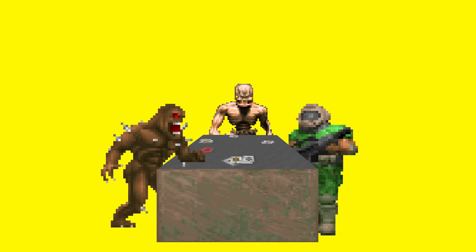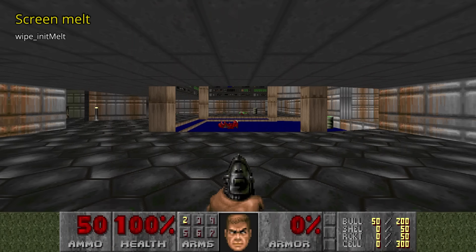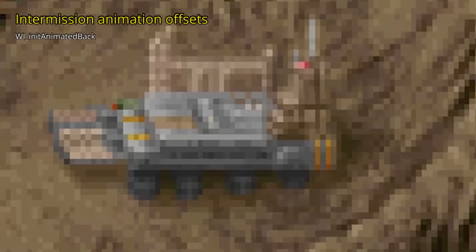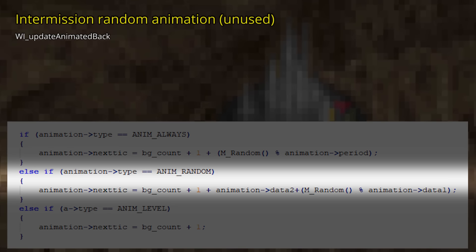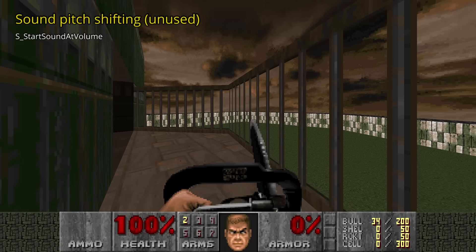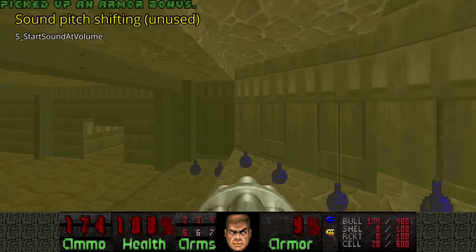That's everything affected by P-random. There are a few M-random calls — let's check those out. The famous melting screen uses many RNG calls to set the vertical rows of pixels' offsets. The status bar face calls RNG each tick to determine its sprite. The buildings in Doom 1's intermission screen all start with a random animation offset, and there's also an animation flag to animate buildings in a random order, but this type of animation ended up unused. Sounds also make use of M-random to add variation in sound pitches. The chainsaw is programmed to have less pitch shifting than anything else, and the sound for picking up items or powerups has no pitch shifting at all.